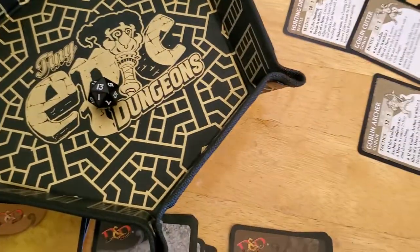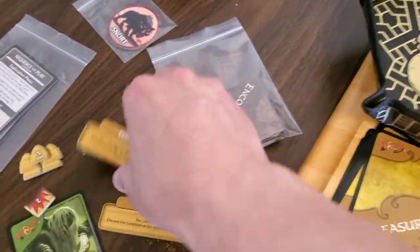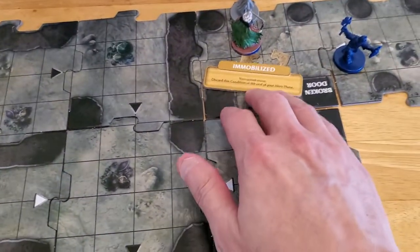We rolled a 13, so of course we roll high because we're trying to hurt ourselves. So Drizzt is now immobilized, at least for this turn.